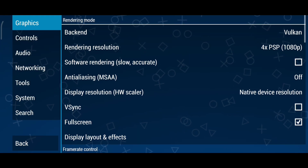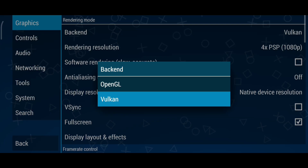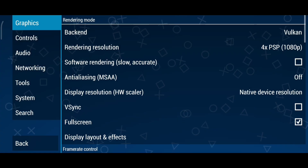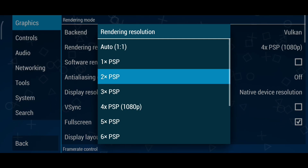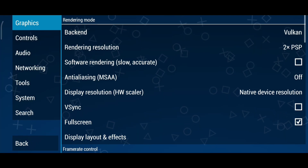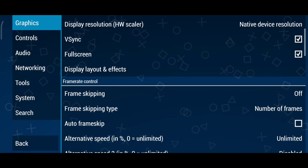Here's what you need to set for smooth visuals. Backend: choose Vulkan if your device supports it. Vulkan is faster and more efficient, especially for mid to high-end devices. Rendering resolution: set this to 2x PSP for a balance between sharp visuals and smooth gameplay. If your device is powerful, try 3x PSP or higher for stunning HD visuals.